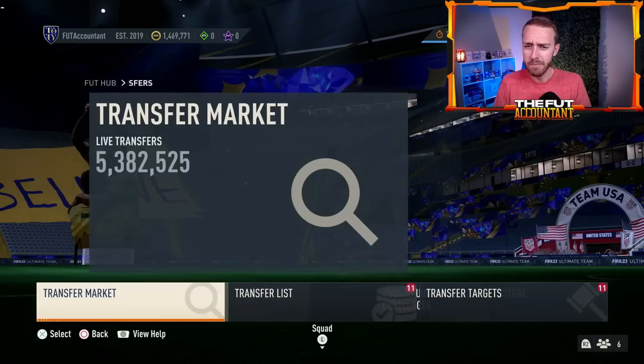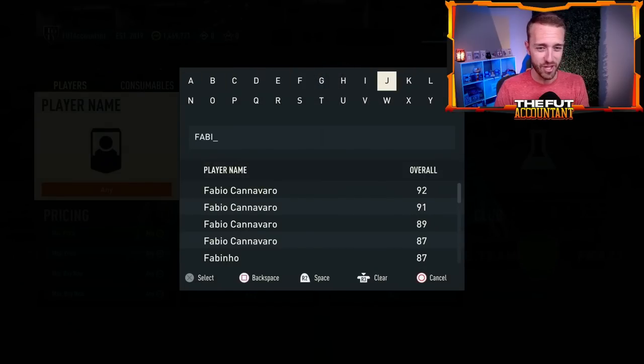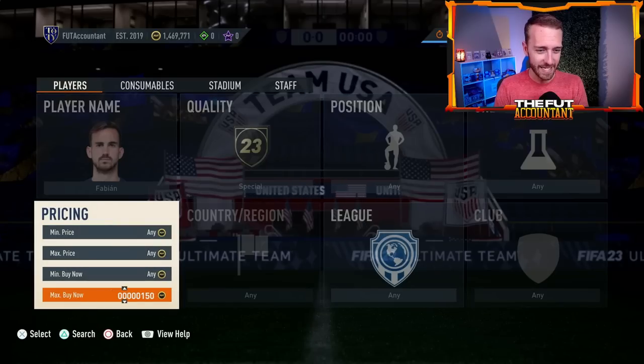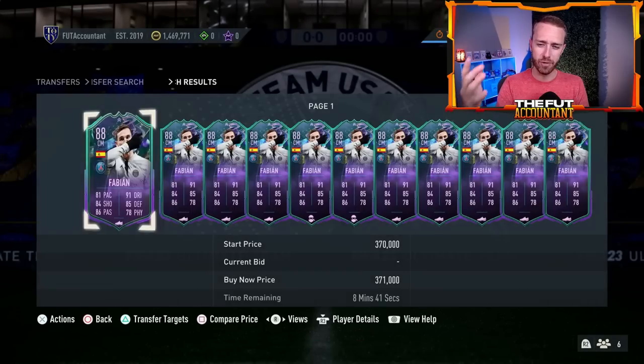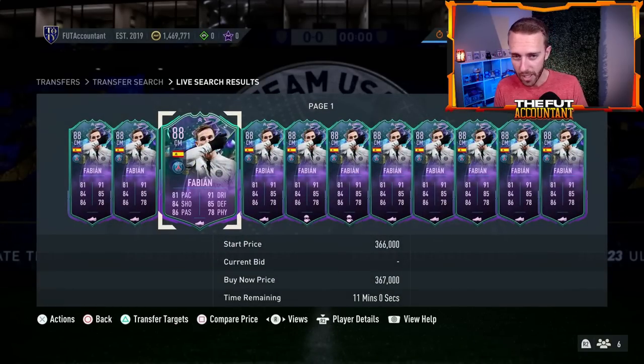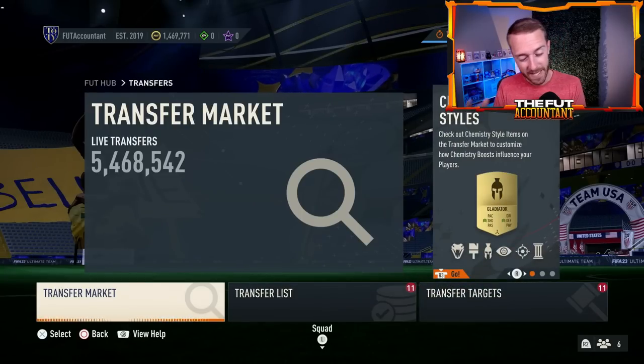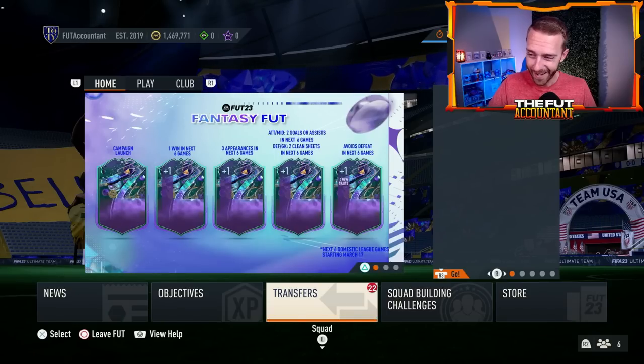We also had the mini release yesterday, which was pretty uneventful besides a Fabian PSG card. If you think about it, we've had so many PSG midfielders in the past couple of weeks — Fabian is about 360-370k on the market with medium work rates and decent upgrades representing PSG. We've had Vitinha, Verratti, Carlos Soler from the showdown series, and now this Fabian. A lot of PSG midfielders, and I think that's going to hurt his price a little bit — but that is a live PSG card.